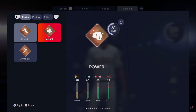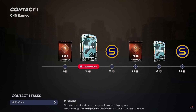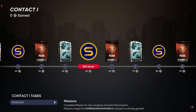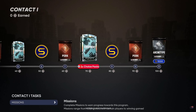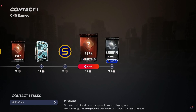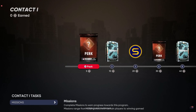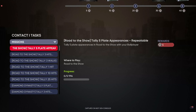Number seven is programs. You can progress your Ball Player through programs to get better items and specialize in certain areas. These programs consist of a reward path progressed by completing missions — for example, recording hits in Road to the Show or tallying five plate appearances in Diamond Dynasty. It sounds like you can progress your player through either mode — your choice.